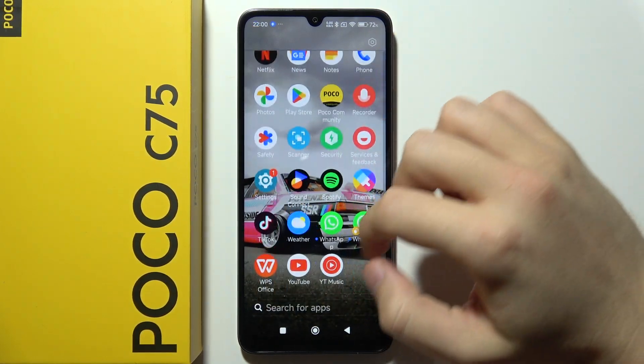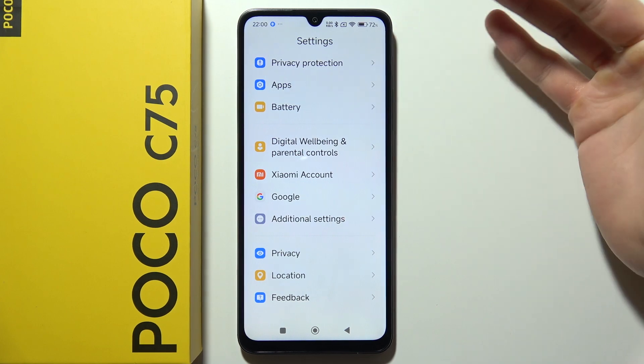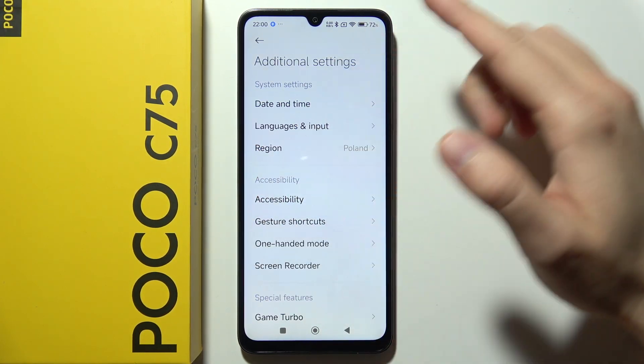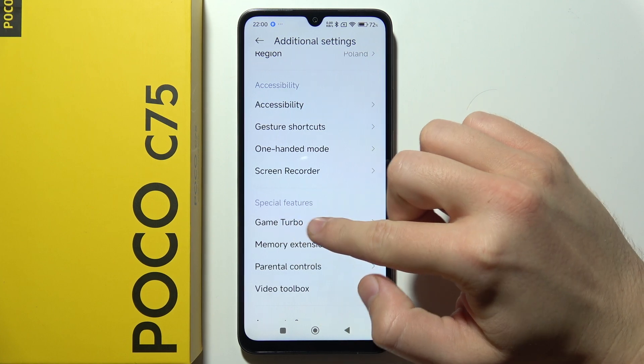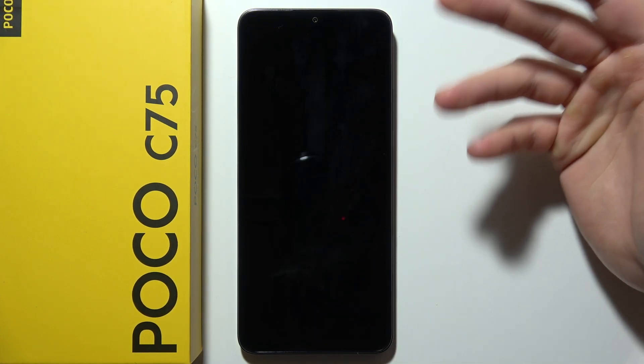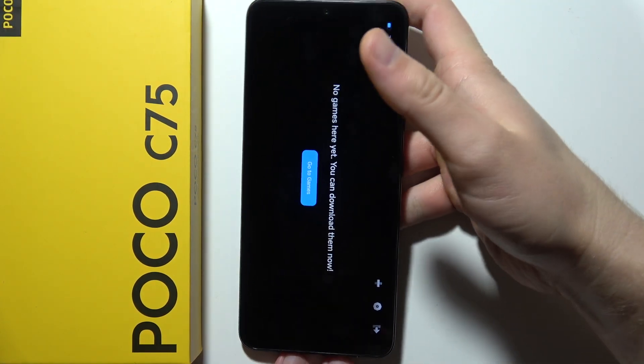Hello, let me show you all Game Turbo settings that you can find on Poco C75. If you want to get access to Game Turbo, you will have to open Settings, go into Special Features, and open Game Turbo. You have to be connected to Wi-Fi or mobile data — without a network, you will not be able to access Game Turbo.